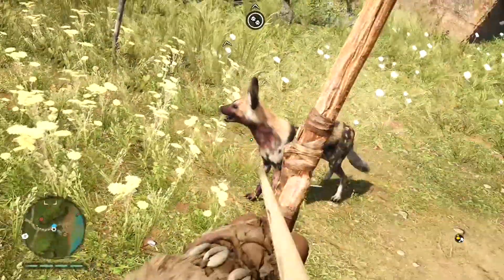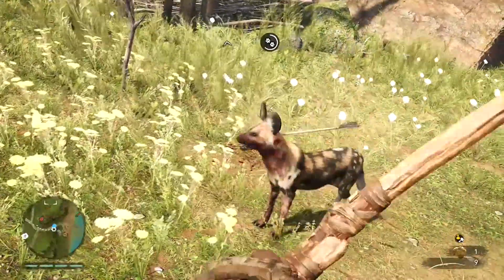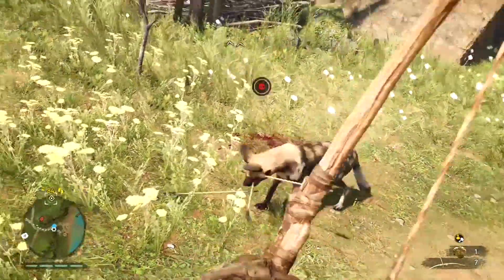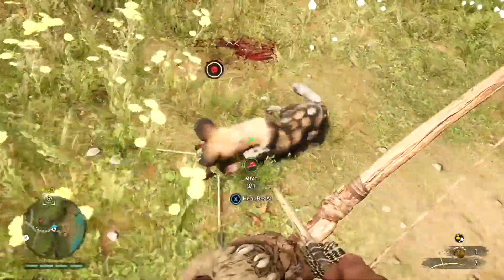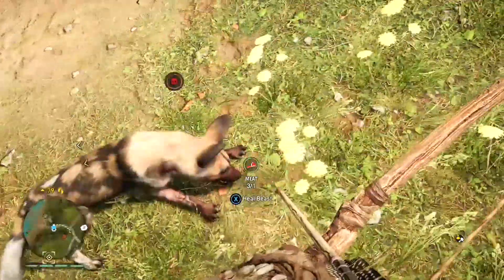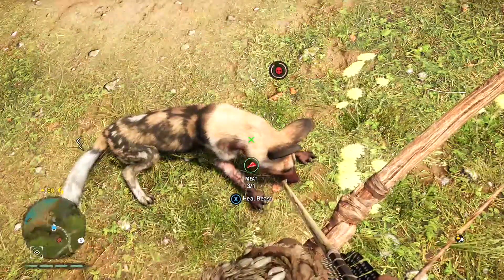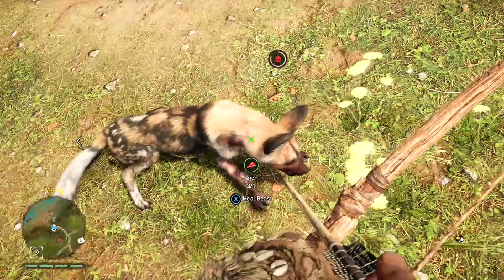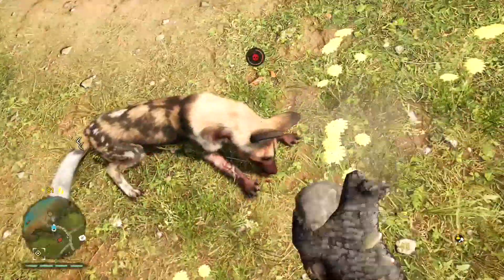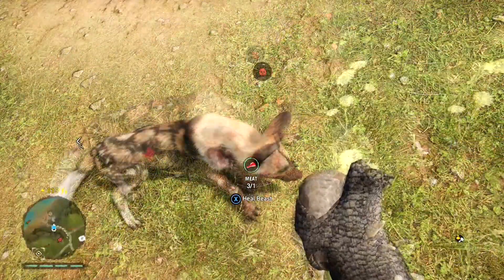At this point you need to do the unfortunate thing and kill your own beast. I did it with a bow and arrow, shooting the guy in the face. At this point you can revive him, but do not revive him if you're looking to get the achievement or trophy. You can also bat him, but it doesn't actually damage him — just wait for him to die.